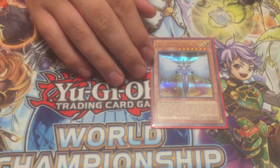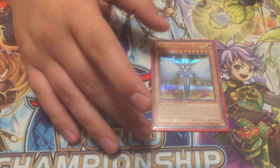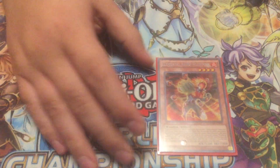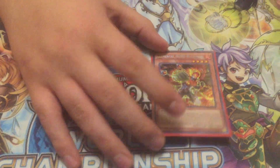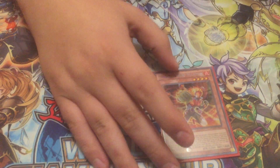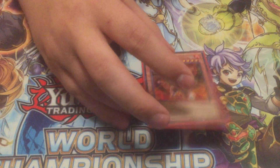One Honest Neos — he just enables OTKs and some other plays that you can do. He's a great card and he really helps Elemental Heroes as a whole. One Blazeman — Blazeman just searches your Polymerization. Also, he's a fire monster, so that works a lot with what you're trying to do. If he's summoned, you just add a Poly. That's all he does.